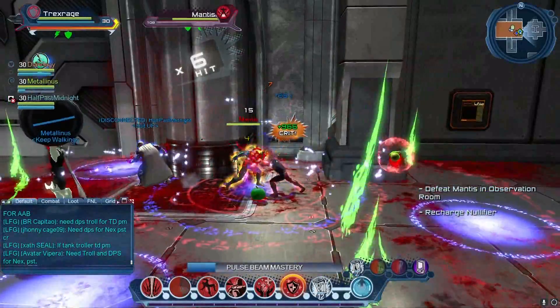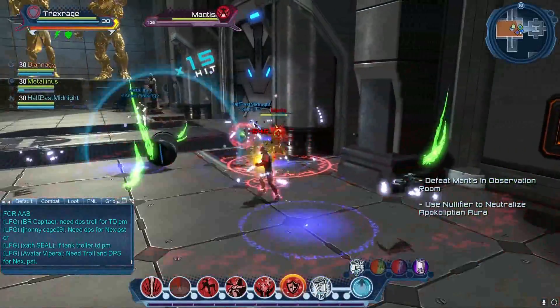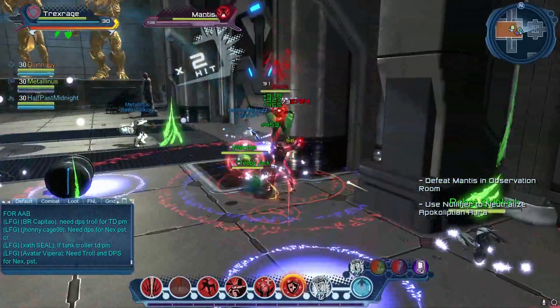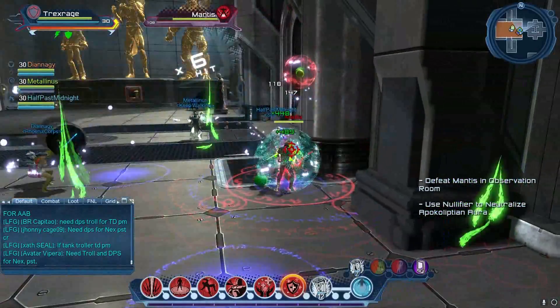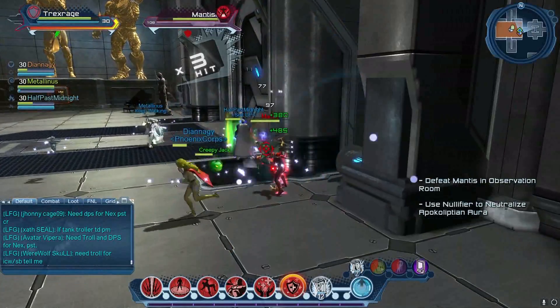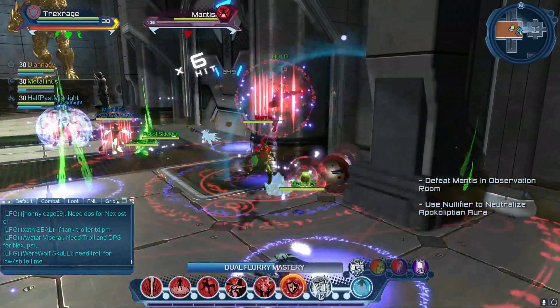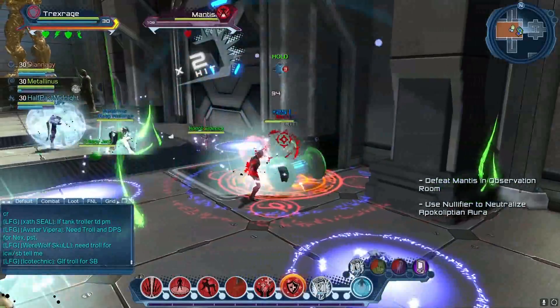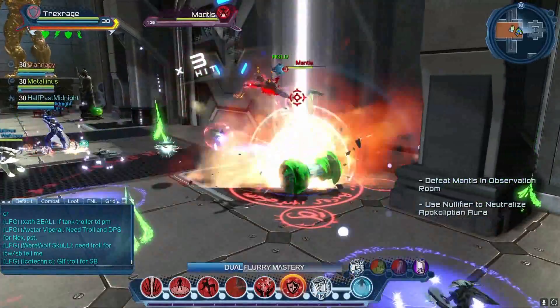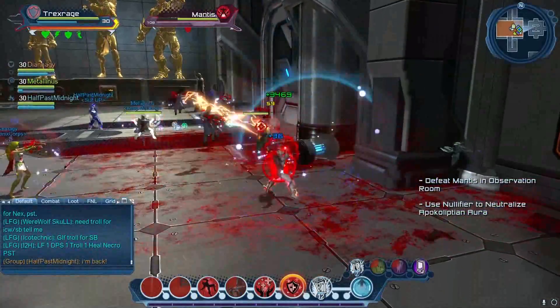He'll also throw out a yellow pulse bomb that will try to suck you into the center of that point. If you get sucked in or start taking damage from it, you need to roll out of it as fast as possible — that's going to do severe damage to you the longer you stay in.